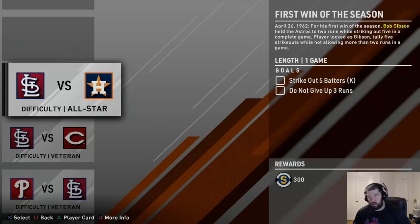Let's do the first moment. The first moment is 'First Win of the Season' — April 26, 1962. For his first win of the season, Bob Gibson held the opposition to two runs while striking out five in a complete game. Player-locked as Gibson, you need to tally five strikeouts while not allowing more than two runs in a game.